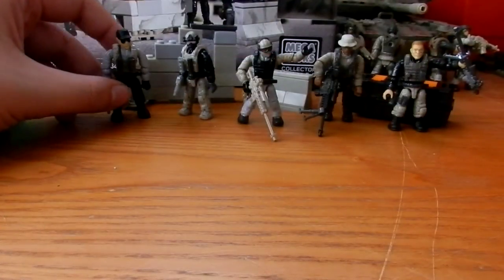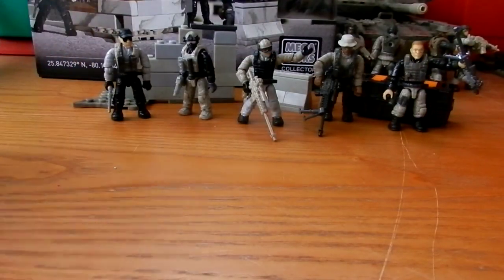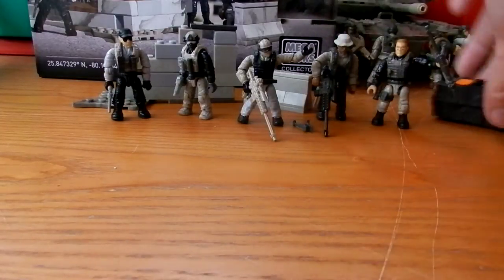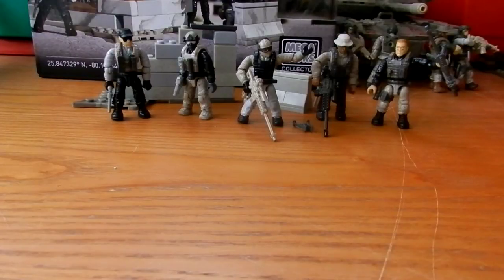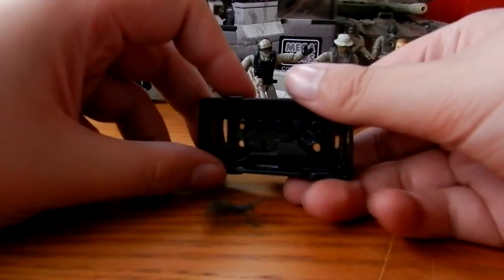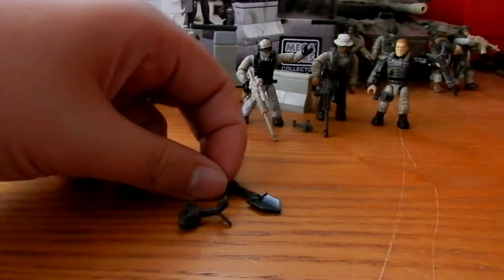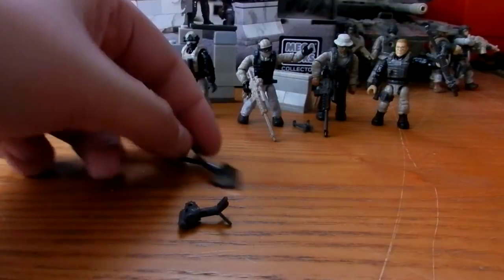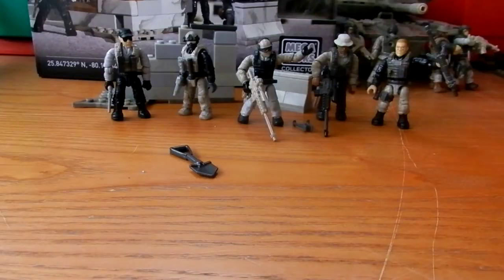As you can see, all the figures are in urban drab and they look very cool. Other accessories we get include a grey shovel - or entrenching tool - and this brand new grey spotting device that snipers use.